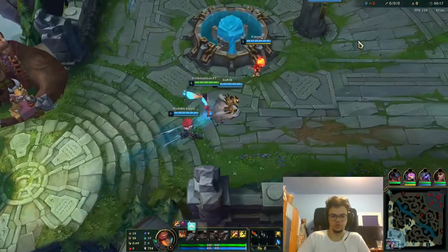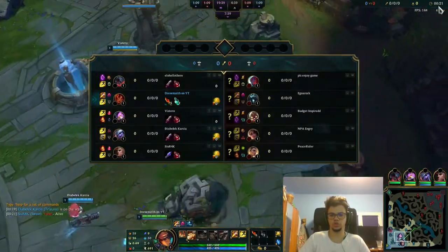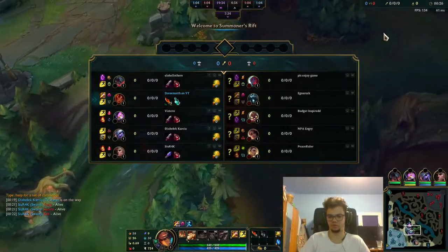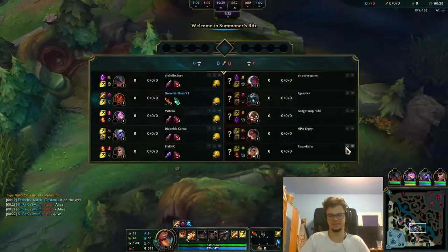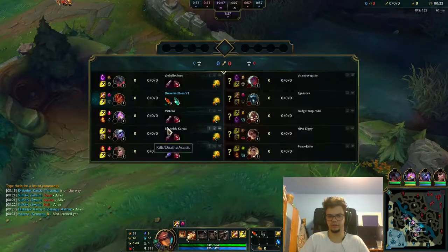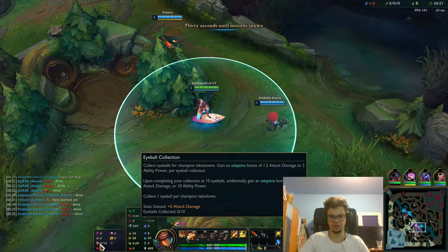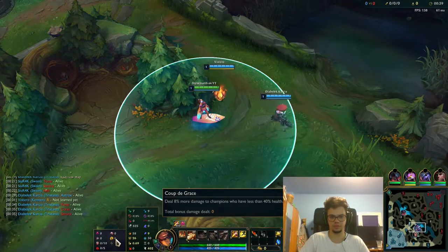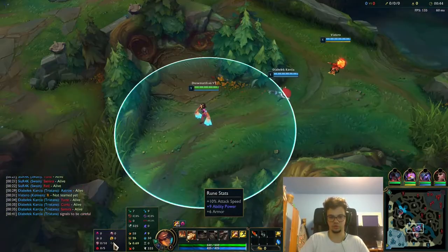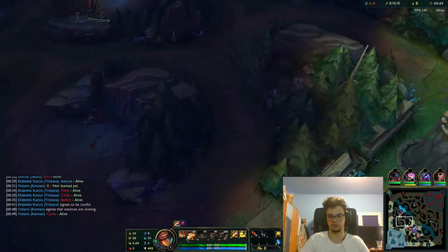Hello everyone, I'm Drumat and today we're going to do a complete guide on Taliyah jungle. We'll talk about how I play Taliyah in season 11, around mid-season or about two months from the end of season. I played Taliyah jungle here with Dark Harvest, Cheap Shot, Eyeball Collection, Ravenous Hunter, Prince of Mine, Coup de Grace, and attack speed rune stats because we want to clear faster and early auto attacks are good.